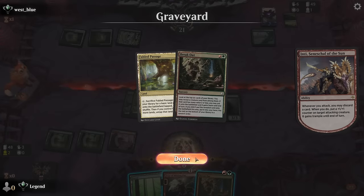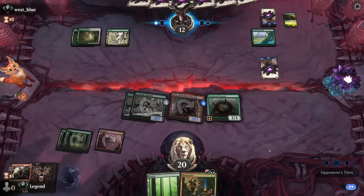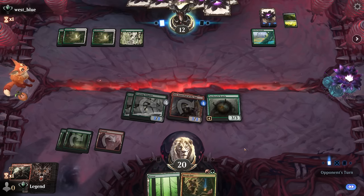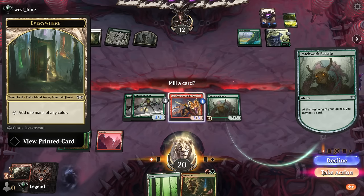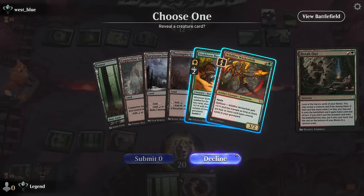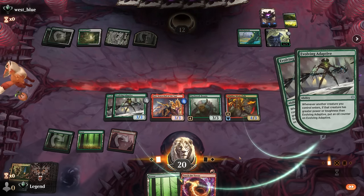We discard a land with Inti — we can't play both red two-drops in the same turn anyway. Discarding Fear of Missing Out would have given us delirium already, but the Beastie will go to waste if we attacked first. Opponent has the Green Overlord now, draws off Beanstalk — they could technically have a Leyline Binding for one mana since it counts as every basic type. We Breakout again and find a Wicker Folk, which is more powerful here. It also grows the Adaptive, making this a serious attack. Opponent concedes.